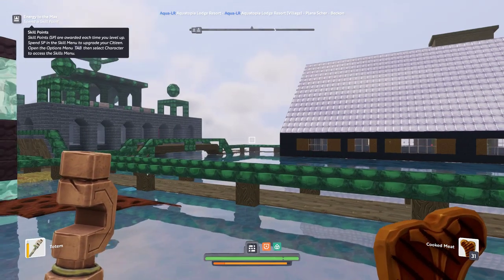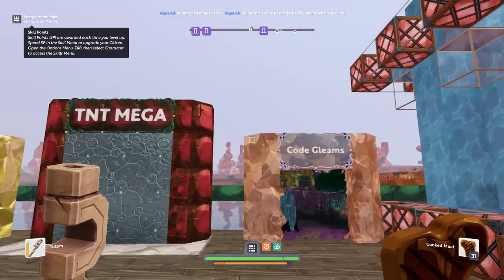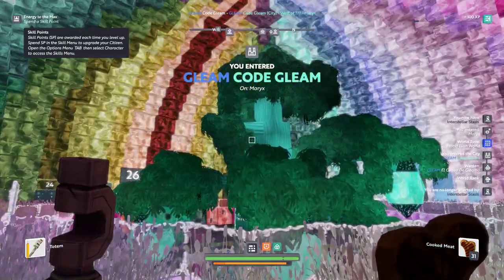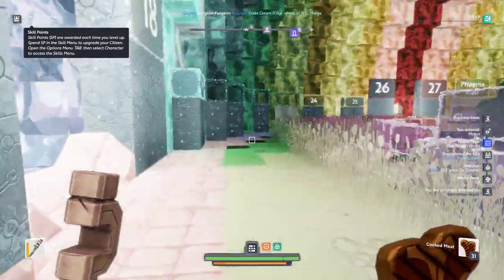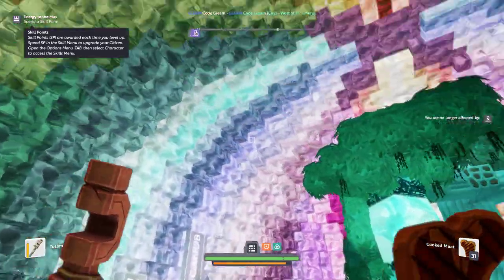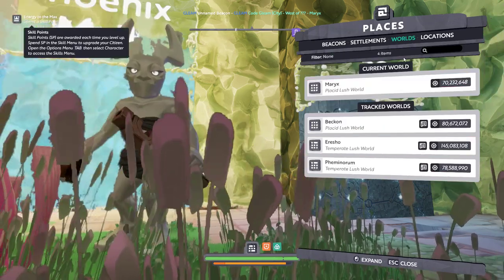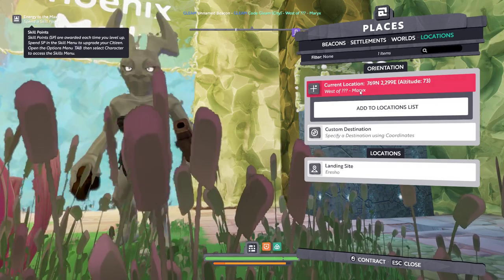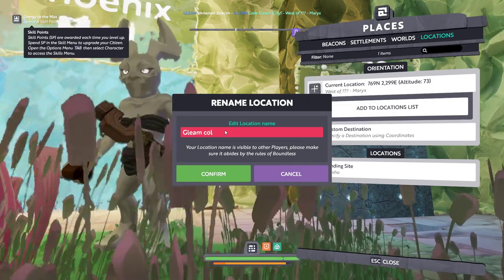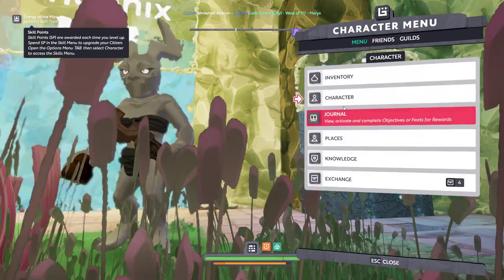That is a big building. This is amazing! Let's go back to where I came in — I really like this. What I'm going to do is go to my places, go to locations, go to add to location list, and I'm going to put 'Gleam Coal for Color.' So now that's there and I can come back here any time I want — that is fabulous.